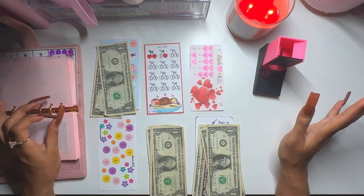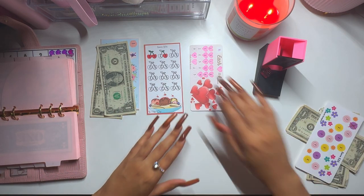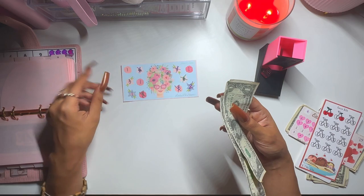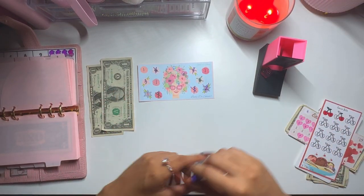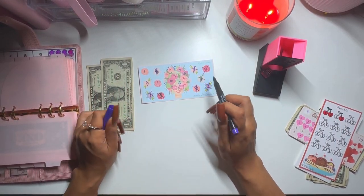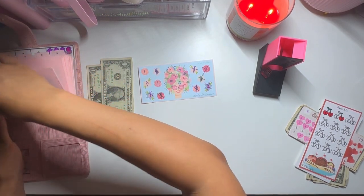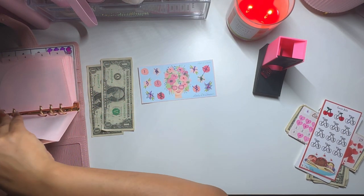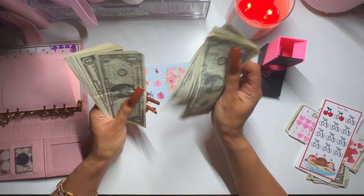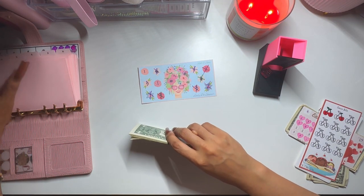Two, three, and four did not get any love at all. We'll do this one — I'll still tell you where they are from. This challenge is from Lady Die, it's a roll and save. We are done with this side — all we need is three, four, and five dollars to finish that one. All together it has nineteen dollars — not too bad.